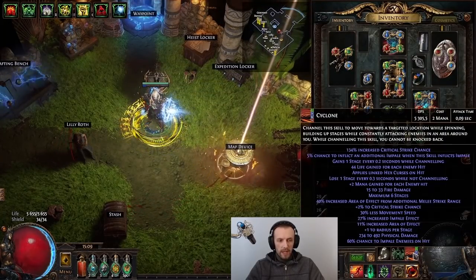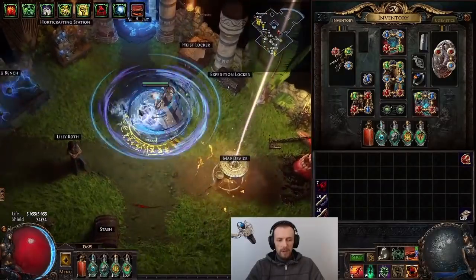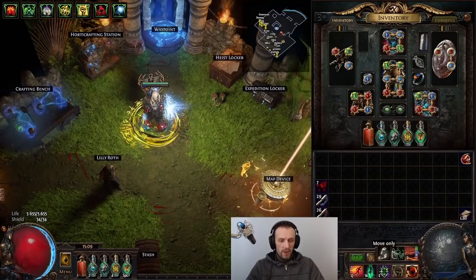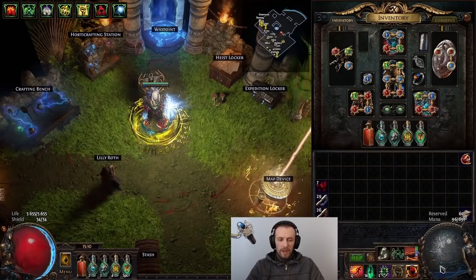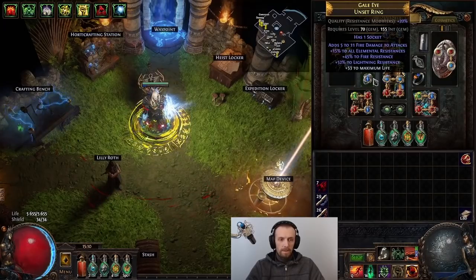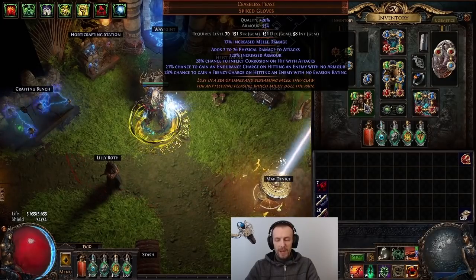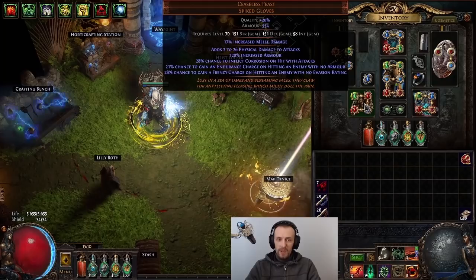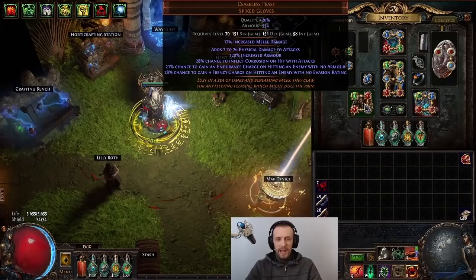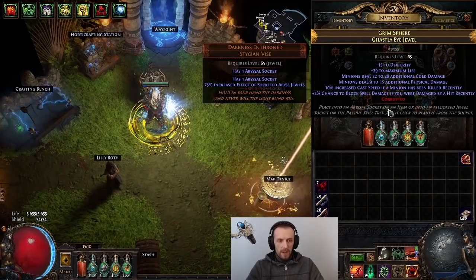Rings just give attributes and resistances, plus minus mana cost for Cyclone. I also have a jewel for mana gain on hit, because my Cyclone costs two mana and if I'm not hitting anything I'd run out — especially since I'm also triggering Assassin's Mark, Convocation, and Flame Dash. One ring has Warlord's to squeeze in Flame Dash with resistances and life. The gloves are amazing — they almost double my DPS because they shred enemy armor completely to zero and evasion as well. Once that happens you essentially start getting frenzy and endurance charges for yourself.